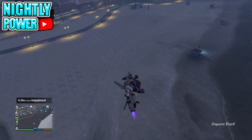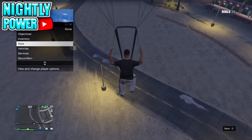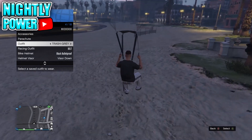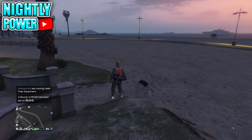To transfer the duffel bag onto a different outfit, make sure to remove the body armor from the outfit. Get yourself a helicopter or an Oppressor and fly high up in the air, then jump out, open up the parachute, and open up the interaction menu. Hover over the outfit you want to transfer the duffel bag onto. When you land and your character is about to take off the parachute bag, switch your outfit — the duffel bag should transfer onto the other outfit.